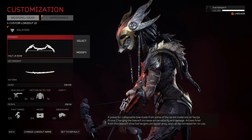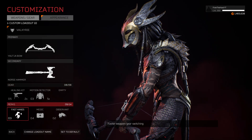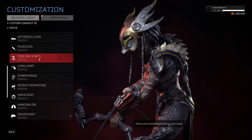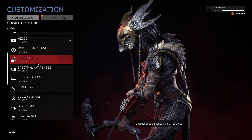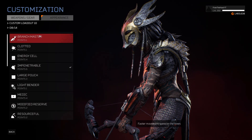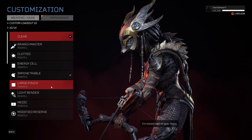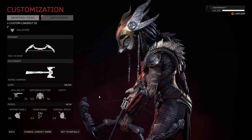For my second weapon of choice I'm gonna go for the Geo bow. For perks, this was actually my alpha build — I had Impenetrable, Downrange, and Adrenal Boost. That was my original build on the alpha, but the funny thing is the Valkyrie stats-wise is even better than the alpha.